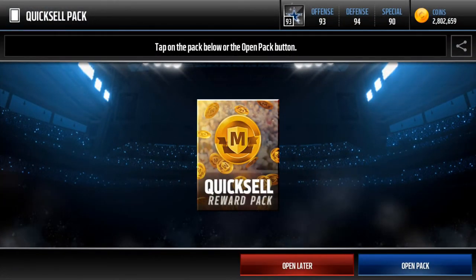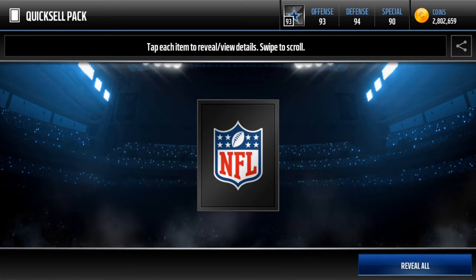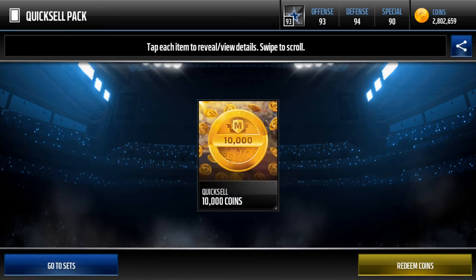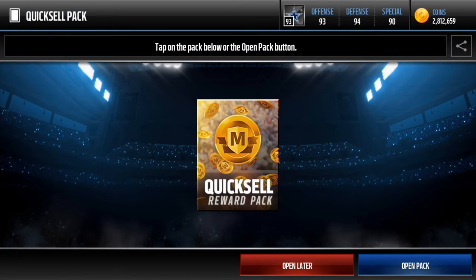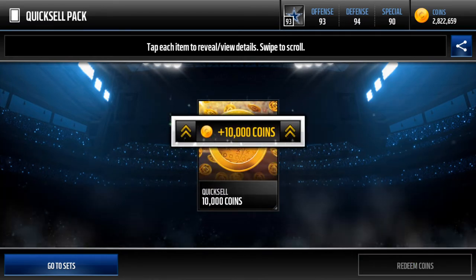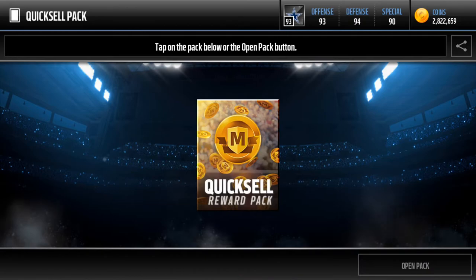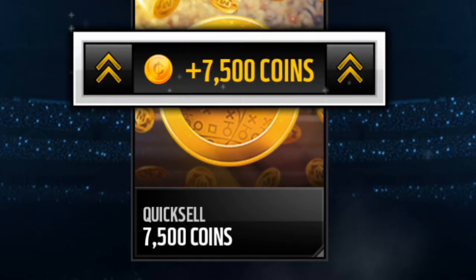First quick sell — let's see what we pull. We're hoping for something at least more than 10k. Here we go — 10k. Alright, I'll take it. We want something big, we want another zero added on that. Second quick sell pack — here we go. Another 10k. These quick sell packs are killing me. We need to get 180k out of 8 packs, we need some 50ks. Let's see if we can pull anything decent. 7,500. Wow.